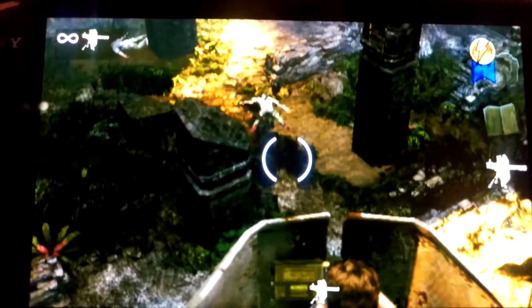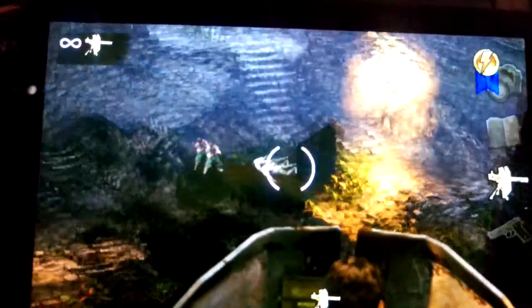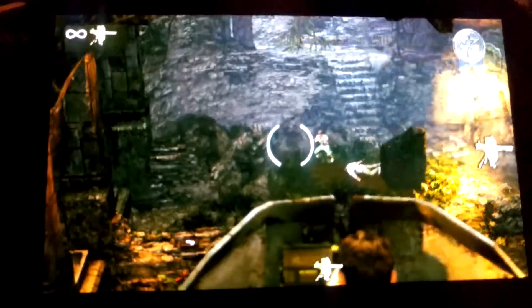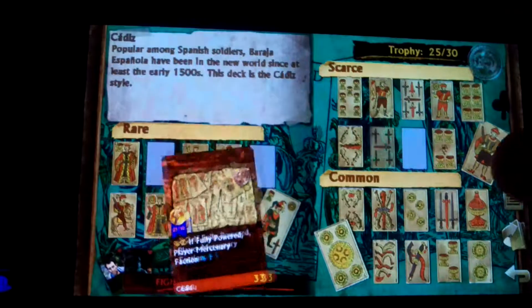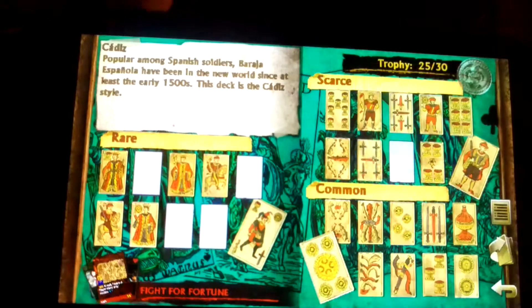And of course we should have a 23rd — there he is. So I'm not going to kill him and I'll restart the checkpoint. That is how to farm the Cadiz Fortune Valuable Bounty. Just another tip from the Strategic Gamer — I hope it helps.